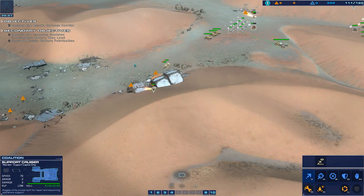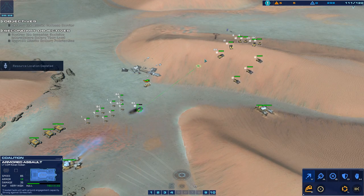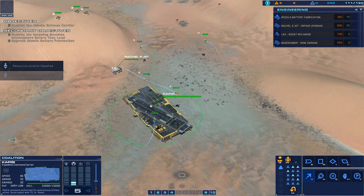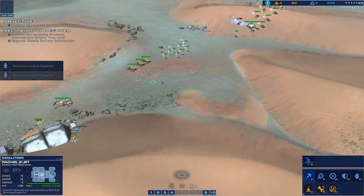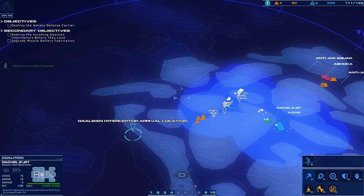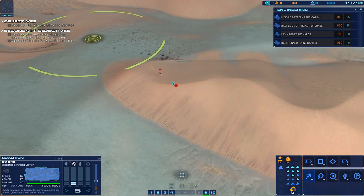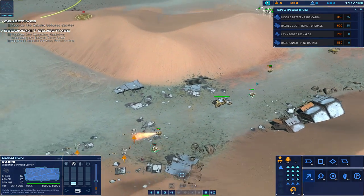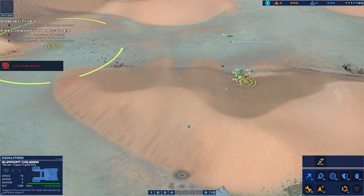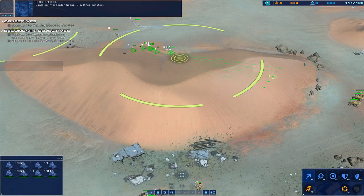Cruiser ready, going mobile. Salvager ready. CU field depleted. CU field expended. Get us moving. This is Rachel, go ahead. CU deposit depleted — police officer en route. Capici copies. Strike fighter coordinates dialed in, attack vector dialed in, we're in the pipe. Attention. Strike craft taking effective fire. Hostile strike craft down. Galician interceptor group ETA: three minutes.